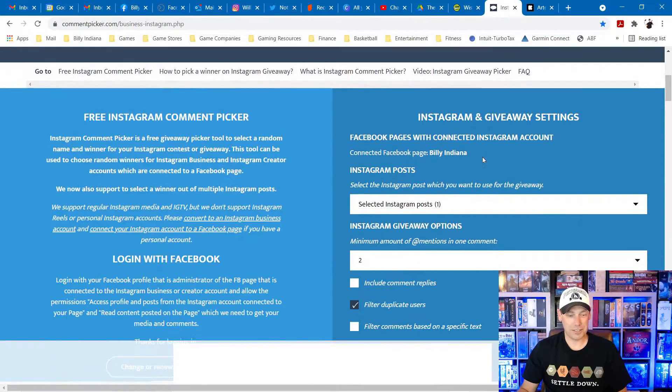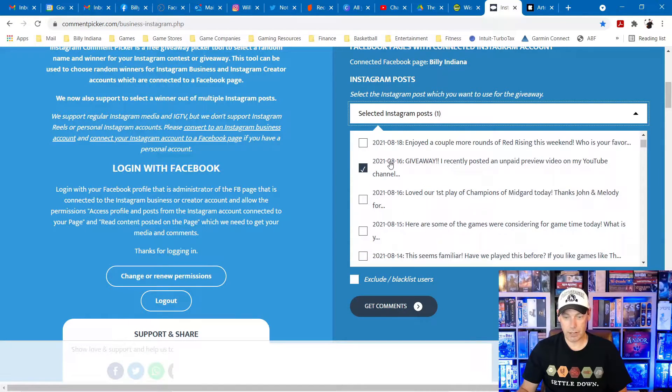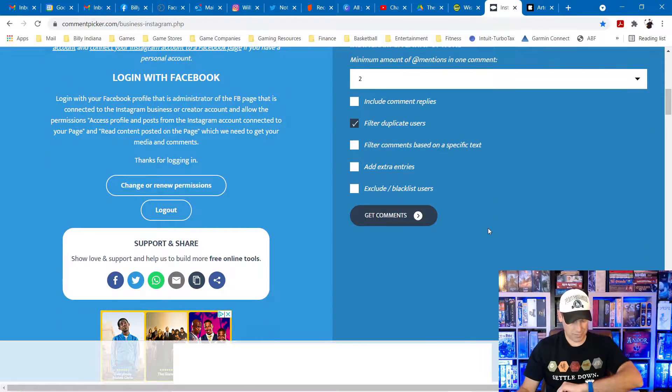I used this Instagram comment picker. I went in earlier and selected this giveaway post from August 16th. I had requirements of two mentions and a comment, filtering for duplicates. It is 6 o'clock right now, so let me go ahead and get the comments.